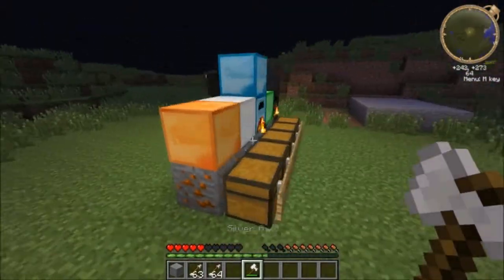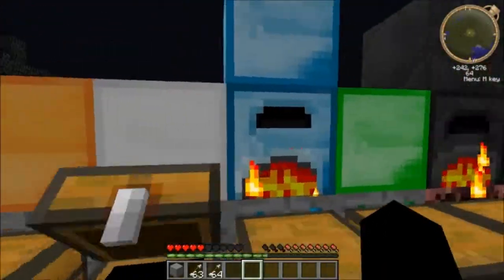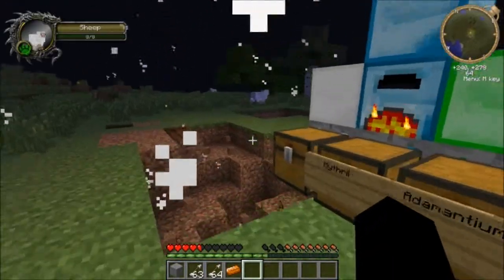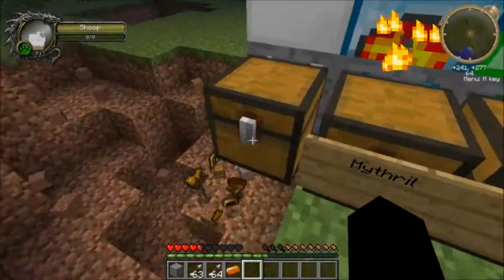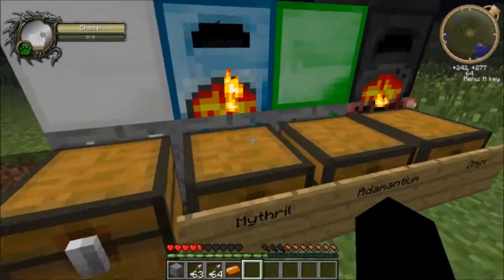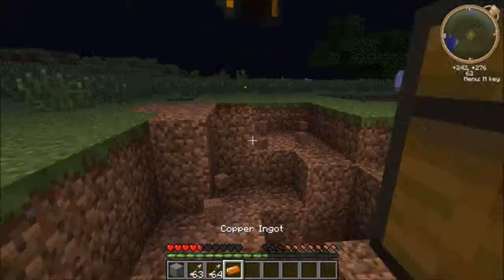So that's pretty much all for silver. Next we have mithril. There's actually a mithril furnace - same recipe but with mithril ingots. It crafts a little bit faster, goes about two times as fast as a regular furnace.